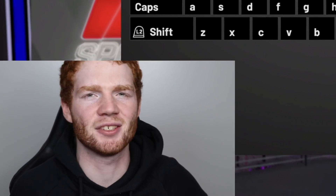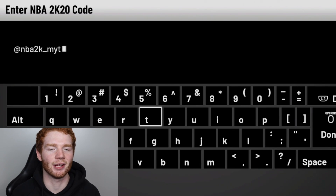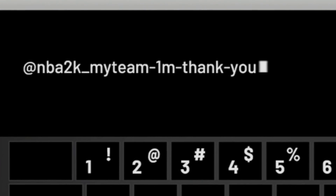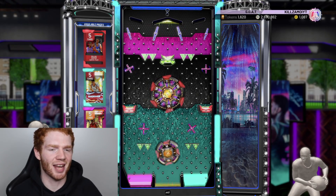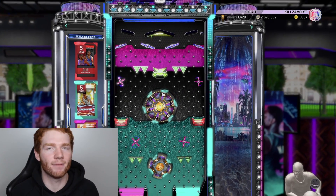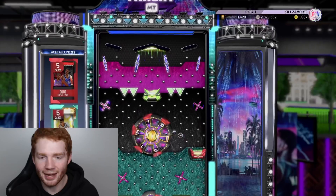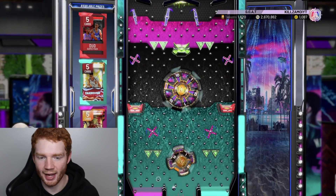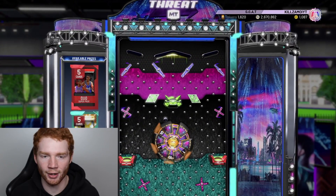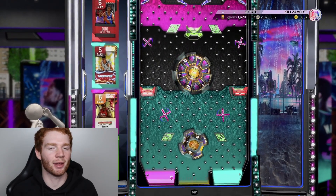Next up there's a thank-you locker code from 2K for hitting one million followers on their NBA 2K My Team Twitter. Make sure to include the '@' and the underscore when you enter it — it's a little different from normal codes. On the board we definitely want the duo super pack, which is by far the best option, along with a deluxe takeover, showtime pack, and the next pack. There are also 10 tokens in the middle spinner. We ended up with about 12 tokens and a showtime pack after a couple of resets — not too bad.